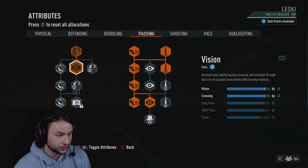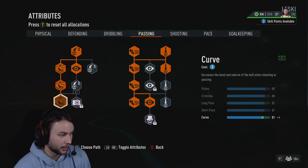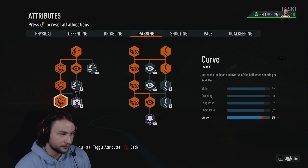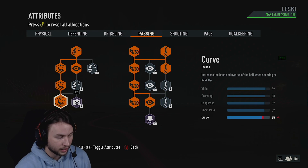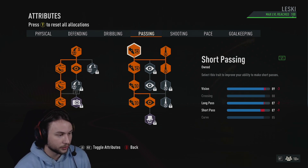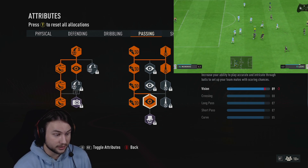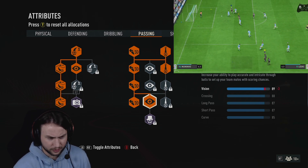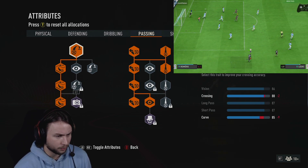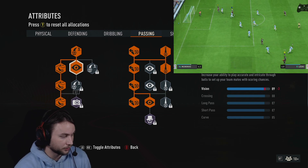We'll have 85 curve on this build, which helps for finesse shots, outside-the-foot shots, and all types of passes. I really like upgrading curve this year. On the right side we're mostly focusing on upgrading short passing, long passing, and vision. Final stats: 89 vision, 88 crossing, 87 long pass, 87 short pass, and 85 curve. We have such good crossing because we're a right mid — so the crossing is already pretty good, which is kind of just an upside of the position.